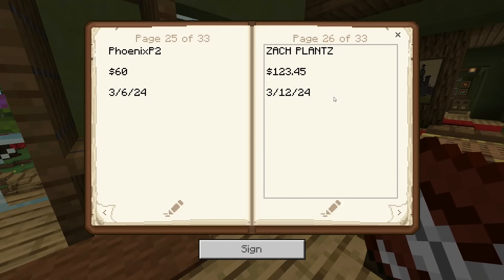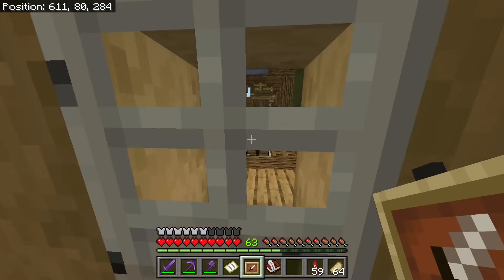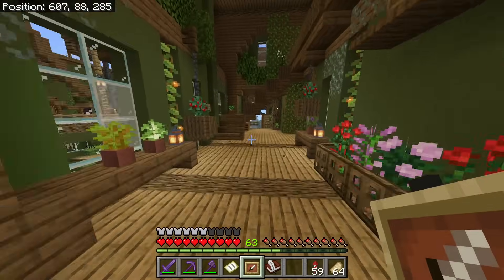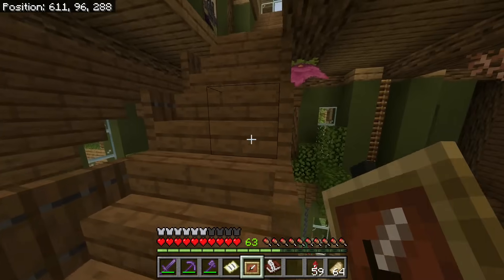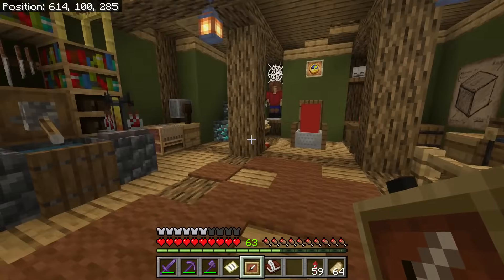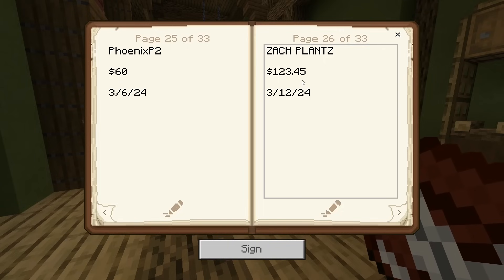And Zach Plants with a — holy moly. Zach, you did not have to do that. You know you didn't have to do that, but you did anyway, and that is very thoughtful. I'm trying to get good at remembering where all these names are. You're in the new slime science area. Thank you, Zach — that's a lot.